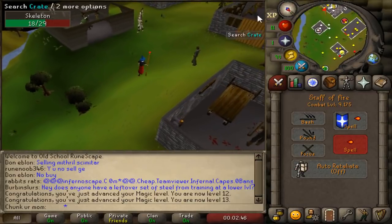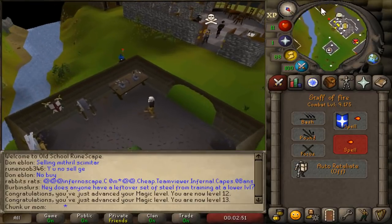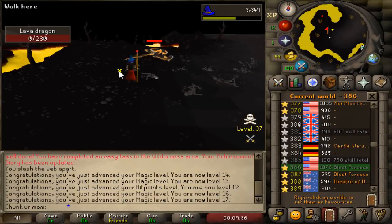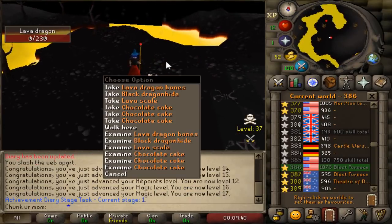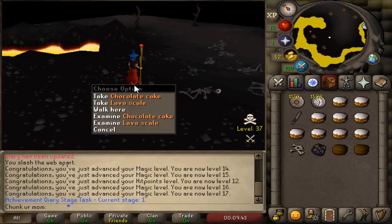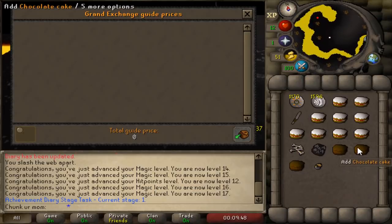Hope we can get lucky on some lava dragons and not get one-hit. I do have 11 HP so let's hope I don't smash anything. I'm feeling so hyped right now for my first lava dragon kill. Chocolate cakes — literal crap drops. What are these even worth?